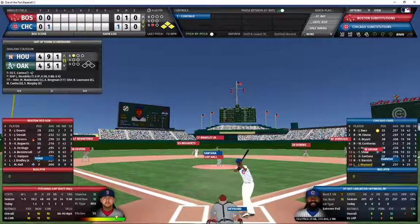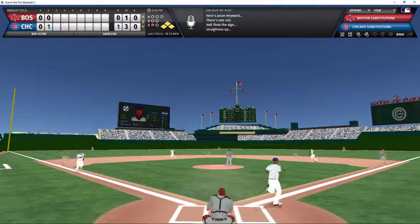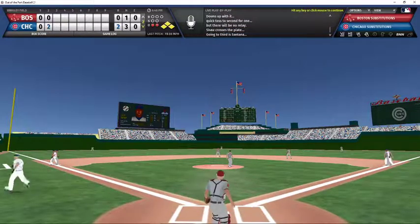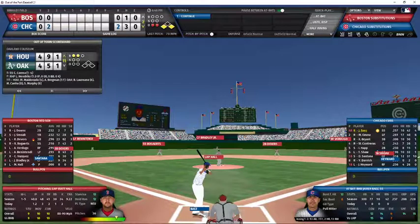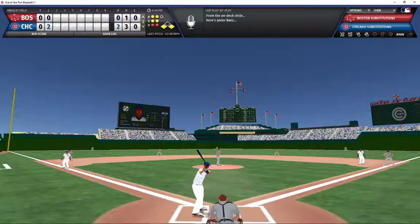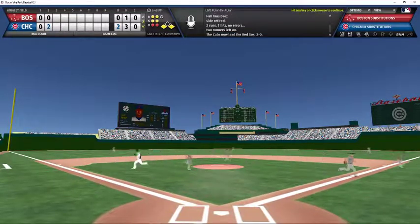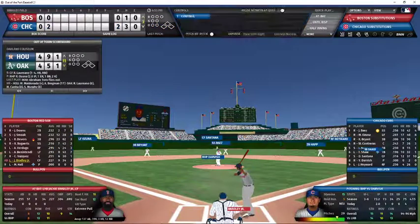Cubs now leading 1-0. Jason Hayward is the batter with one out, bases loaded. First pitch — grounder to second, throw to short, but there is no relay to first as the double play is broken up by Darvish out at second base. That allows a second run to score on the fielder's choice, and the Cubs now own a 2-0 lead. Two outs, runners on the corners for Baez — 2-2 count, strike three swinging on the curveball. Cubs score twice. We go to the top of the third inning, 2-0 Chicago.